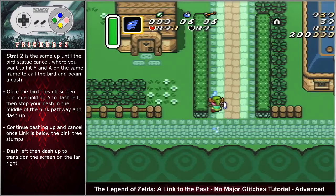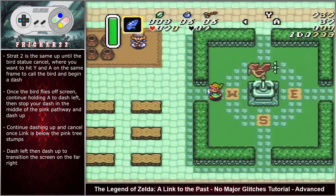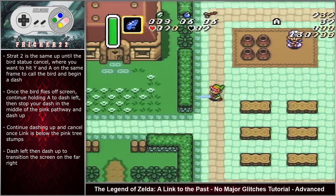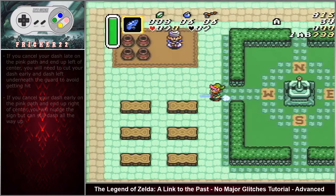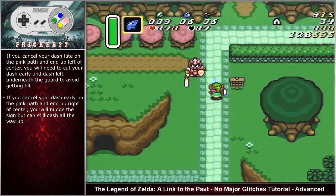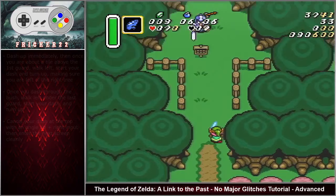Strategy two is the same up until the bird statue cancel — you want to hit Y and A on the same frame to begin your dash. Once the bird flies off screen, dash left then stop your dash on the middle of the pink pathway and dash up. Continue dashing up and cancel once Link is below the pink tree stumps. Dash left then dash up to transition the screen on the far right. If by any chance you do not dash up directly in the middle of the pink pathway you will hit the guard above, so you want to dash left underneath the guard and exit the screen the same way.